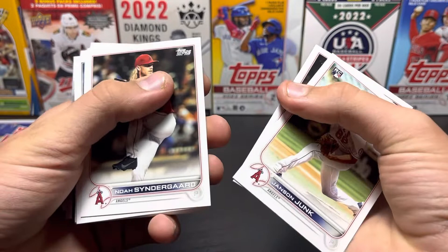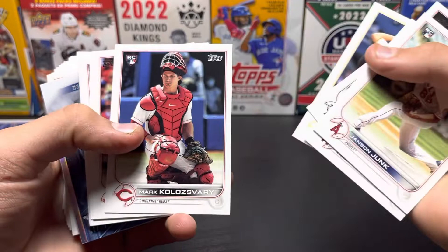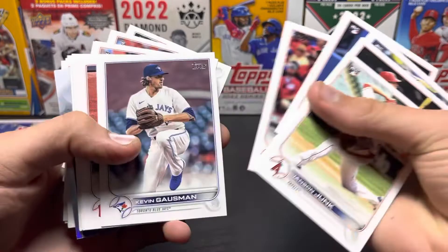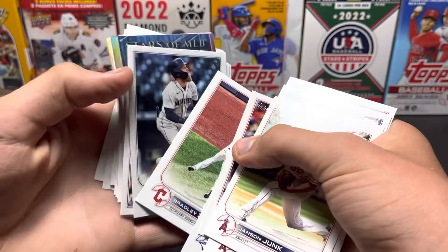We got Jansen Junk — that's a really good name, a good pitcher's name. Hopefully he throws a lot of junk. Noah Synegard, Colton Welker. Mark Kolozavari — sounds like a hockey player, never heard of that. He's probably playing for Tyler Stephens right now because Tyler Stephens has a broken collarbone. Jake Fraley. All the good stuff.